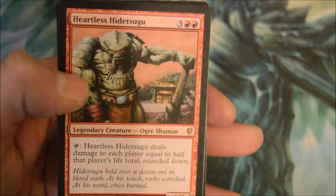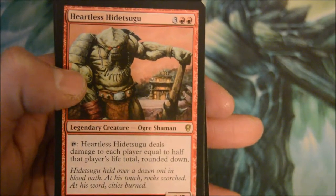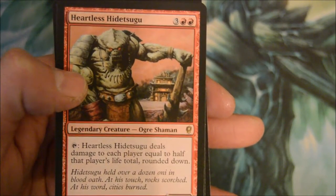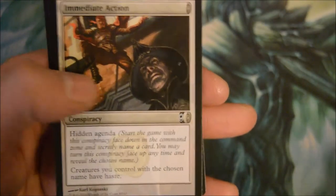Hideous Stake — five-drop 4/3. It deals damage to each player equal to half that player's life total rounded down. That's pretty insane. Well, if you don't have a lot of life, that's not good for you.